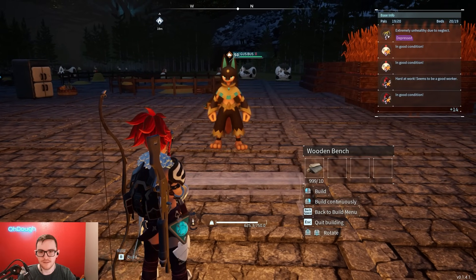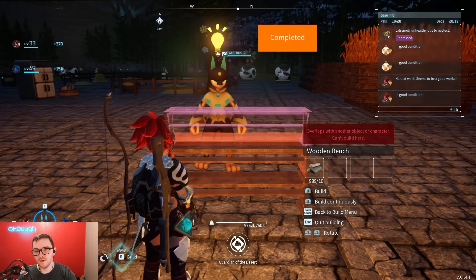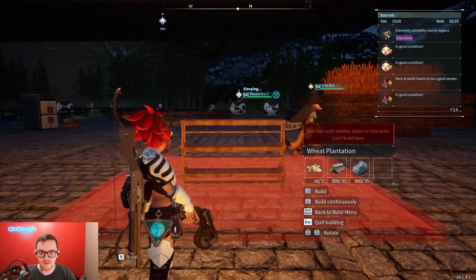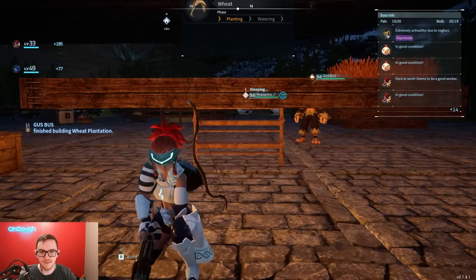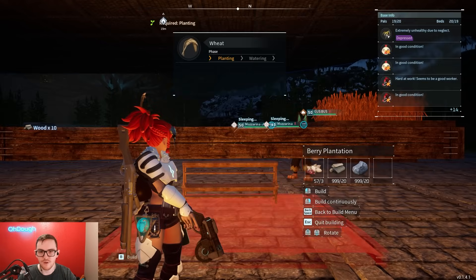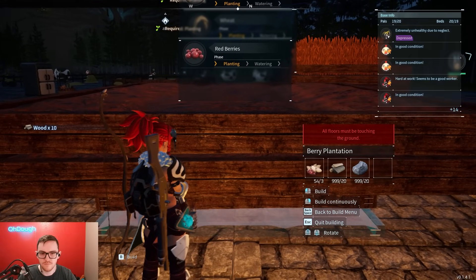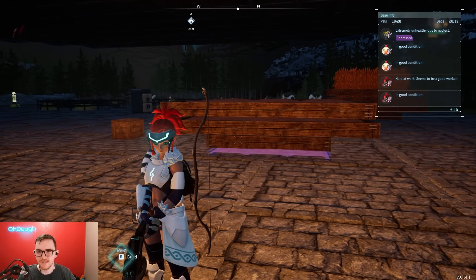If you want to stack plantations, go to your technologies and unlock the Wooden Living Room Furniture Set. From there you should have a wooden bench — make sure you have a pal that can build for you out. Build two for sure; I usually build five but I'll show three. Select your plantation, pick what you want — wheat for example — and keep backing up or moving forward until it jumps up once. Then destroy the bench right below the one you just planted and continue the process. You can also break the bottom bench to fit an extra plantation.